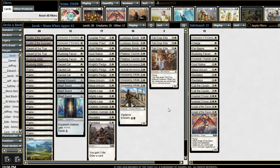Our Mono White video for post-rotation has already posted. I do think that archetype is still going to exist post-rotation, but I think it's going to be much less powerful — losing all the Embalm creatures, all the Exert creatures. So it's going to be losing a lot of tools. It'll still be a deck, but it'll be losing a lot of tools.